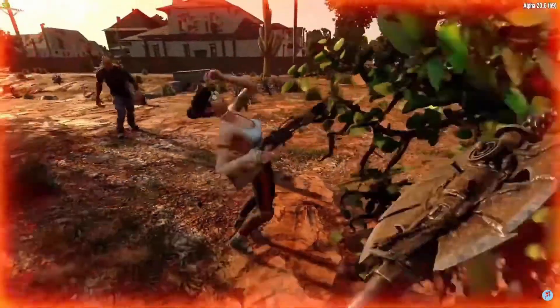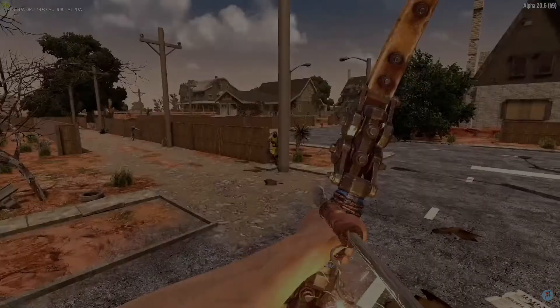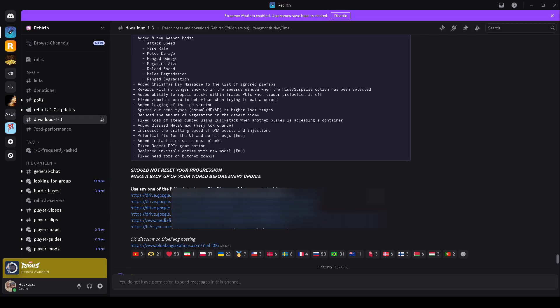These steps are going to help new and existing mod installs. Step 1: get a Discord account created — it's free. Go to hashtag download-1-3 and use one of the links to download the Rebirth version. I don't have permissions to show the links, which is the main reason why it's blurred out. The file is 5.5 gigabytes, so make sure you have enough storage for that.